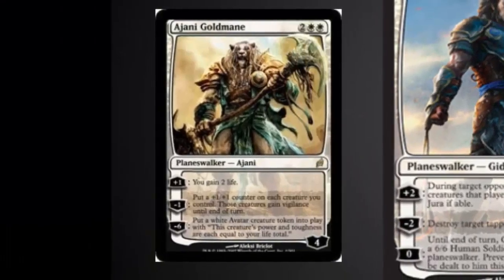Ajani Goldmane is the most flavorful of the white Planeswalkers — he's got a plus two life ability and the ability to give your creatures plus one/plus one counters and vigilance. Vigilance is extremely useful in EDH since you can attack and then defend from multiple people. His ultimate gives you a creature with power and toughness equal to your life total, and starting at 40 in EDH, that ends up being extremely good.